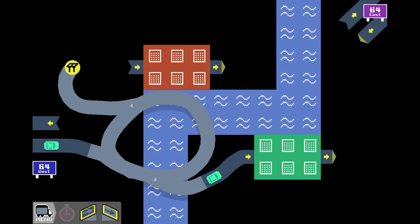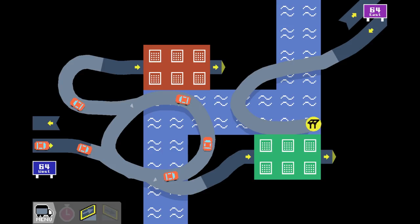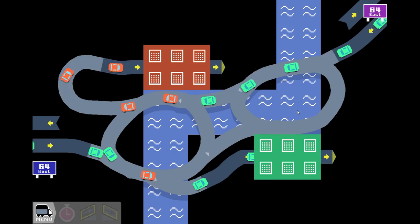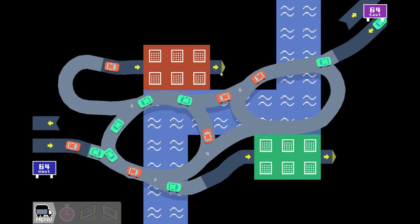Maybe we'll have some better luck on whatever the next one is. Alright, so we've got incoming from there - that's good. We need the incoming on this side - we'll have something like that. We probably don't even need a roundabout on this side, I don't think it really helps much, but we got it anyway. Alright, now our exits kind of need...